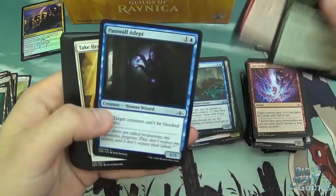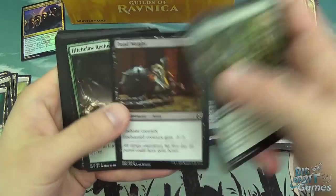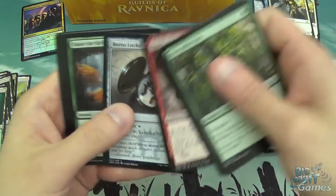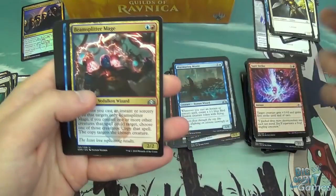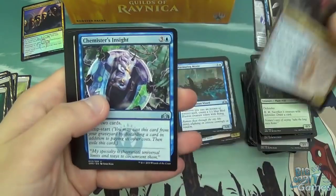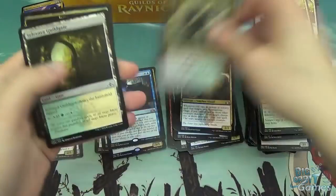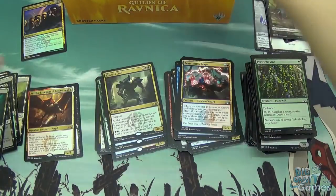Portcullis Vine, Cosmotronic Wave, Pass Fall Addict, Take Heart, Deadweight, Hitchclaw Recluse, Douser of Lights, Fresh-Faced Recruit, Boris Locket, Pause for Reflection, Beam Splitter Mage, Chemister's Insight, Demotion, and another Charnel Troll. Already on the double with that one.